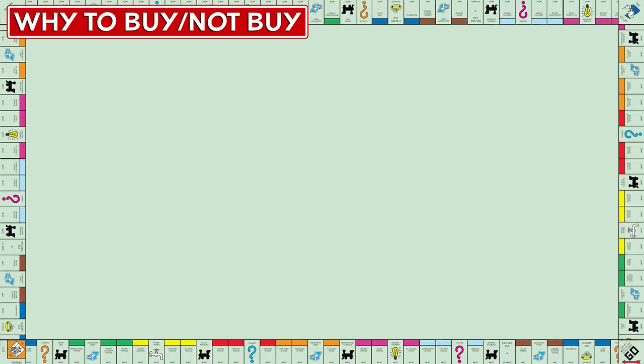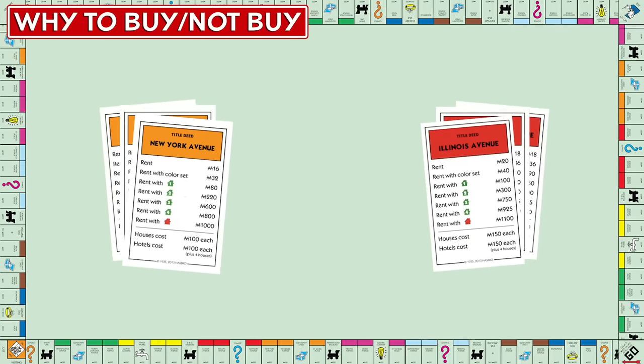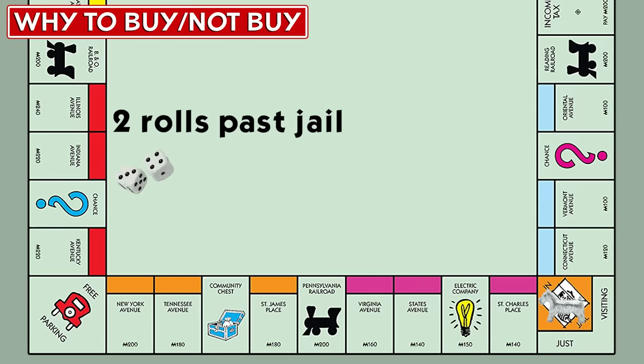First, let's look at why to buy some properties but not others. We'll start by comparing the two best property sets: orange and red. Orange is roughly one roll past jail, the most likely spot on the board to land. Red is roughly two rolls.